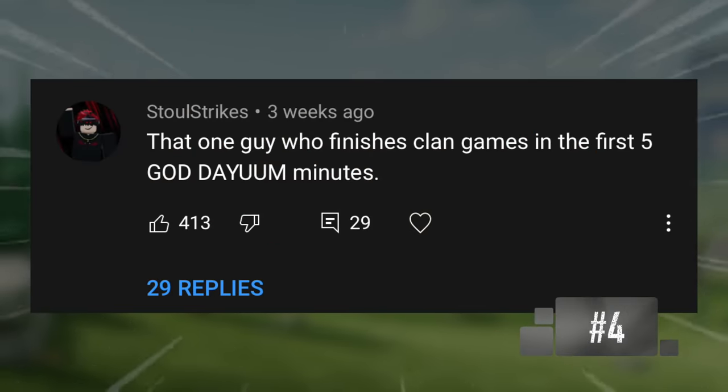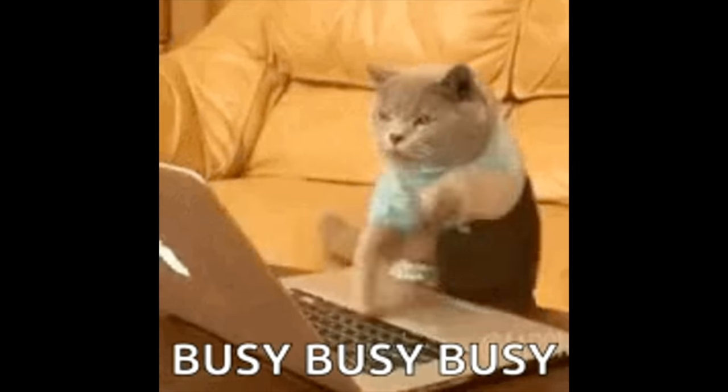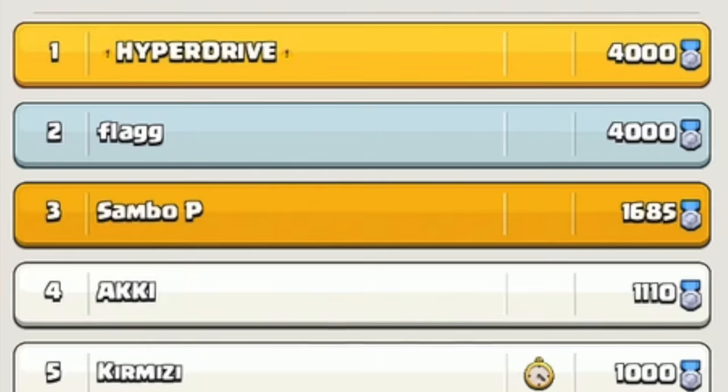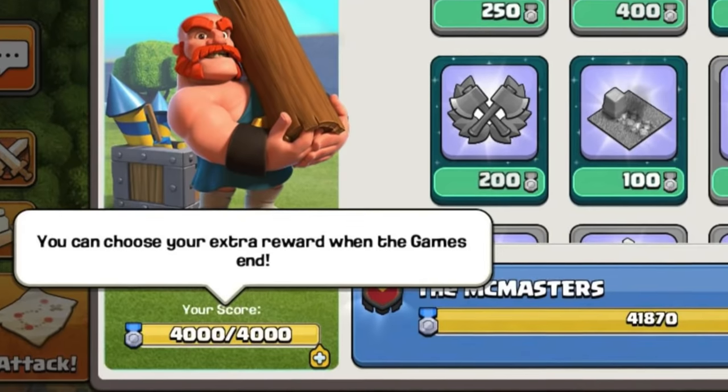That one guy who finishes clan games in the first 5 goddamn minutes. I've never been this guy because I have things to do, but there's always that one guy who gets the maximum points allowed in just a few hours. Is that even possible? The point is, some people do it so quick — this ain't a speedrun, you have an entire week, calm down. I get it though — it's a huge flex to be the first person to reach 4,000 points for your clan. There's nothing wrong with being this guy. There's nothing wrong with these player types, by the way — I feel like I have to say that before people get offended.